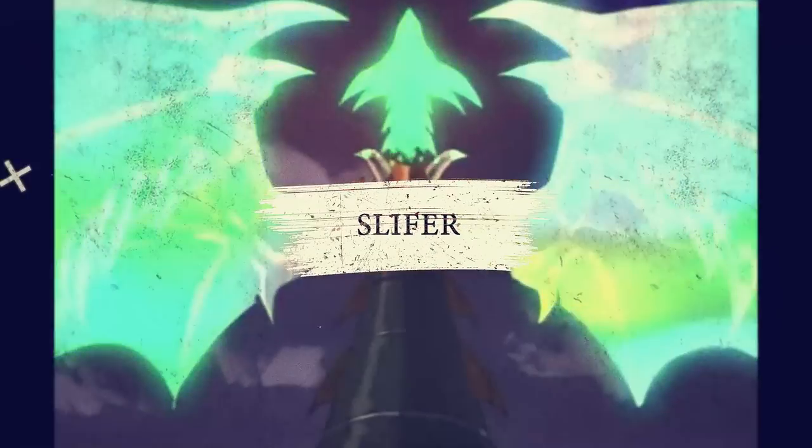Today is a special day. We'll be opening the godly Obelisk the Tormentor, Slifer the Sky Dragon, and the Winged Dragon of Ra — 10 of Pharaoh Gods opening. Without further ado, let's unlock the power of the three Egyptian gods. Let's begin.